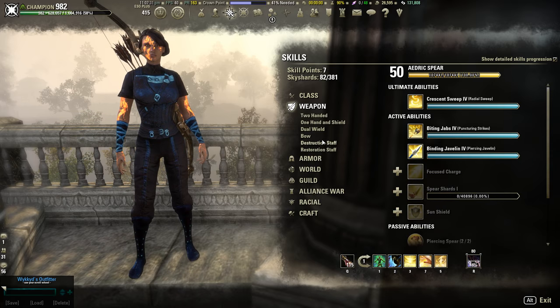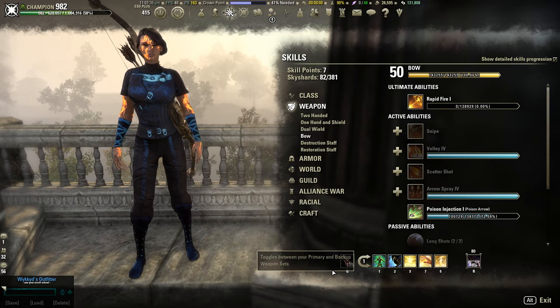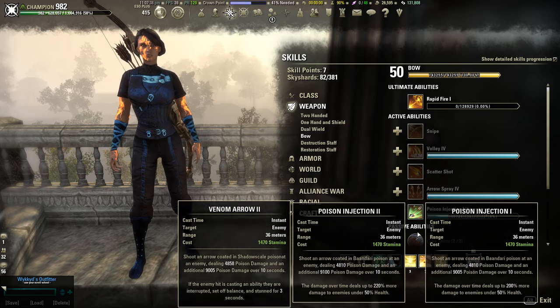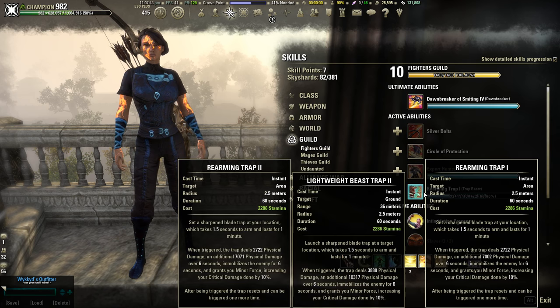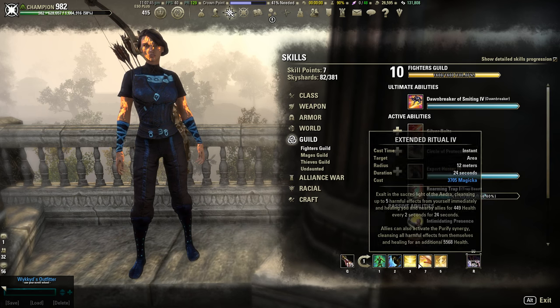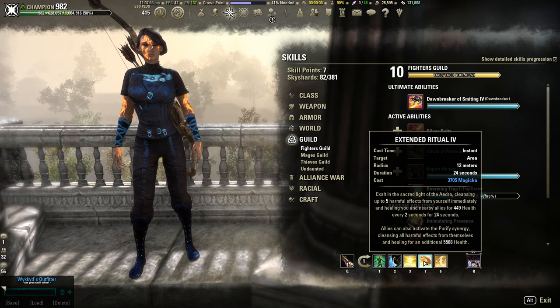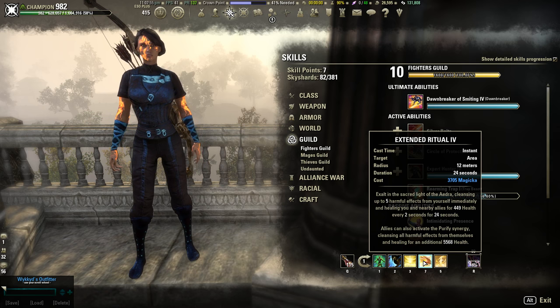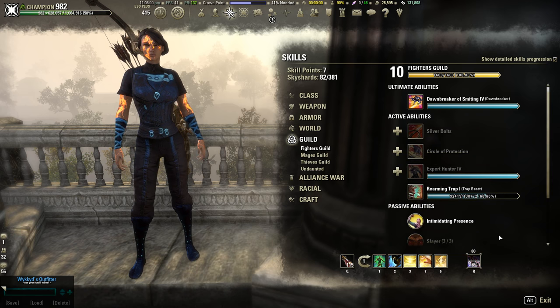That's pretty much it for skills. If you want to switch anything out, the three flex spots are on the back bar. You could put Poison Injection in place of one of those skills, or you could run Trap. I think the tankiness is necessary, and the ability to remove tough debuffs — like increased cost poisons — is very necessary. Repentance is also constantly necessary not only for the stam return but for the heal, which comes in clutch.